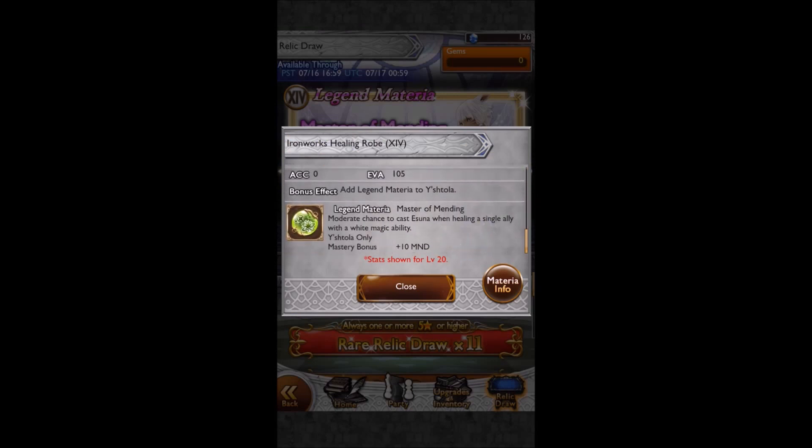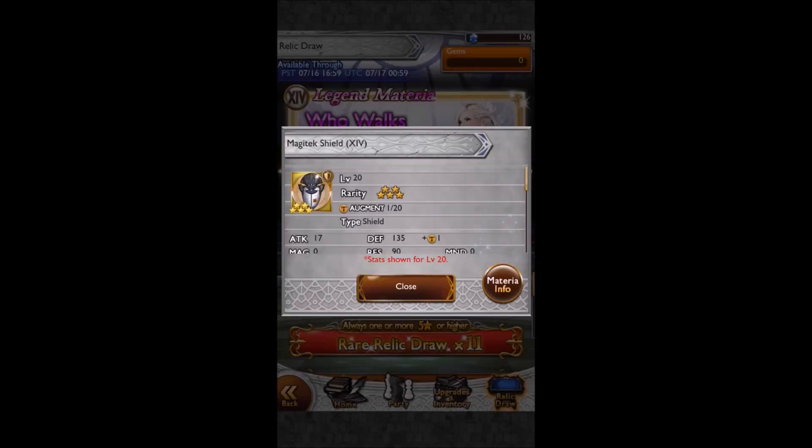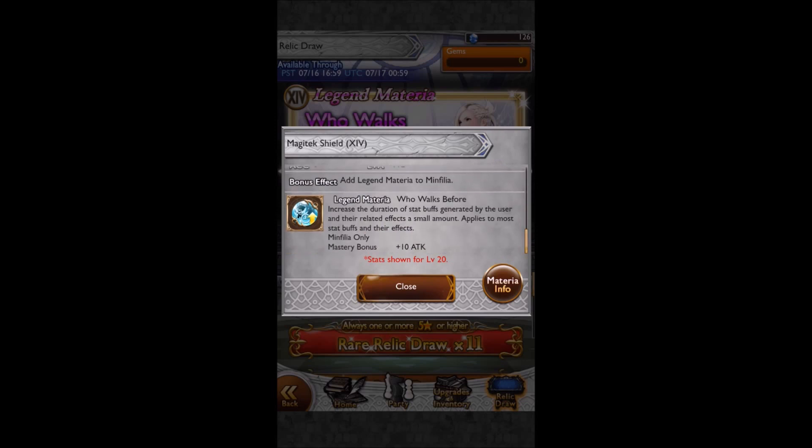So we've got Yeadah's Legend Materia, Ironworks Healing Rogue - Master of Mending. Moderate chance to cast Esuna when healing a single ally with a white magic ability. Having that as an attachment is pretty useful, especially since loads of enemies now use status afflictions. But you can do without it - you can mostly attach an accessory to your characters that can block these effects, and that works just fine.